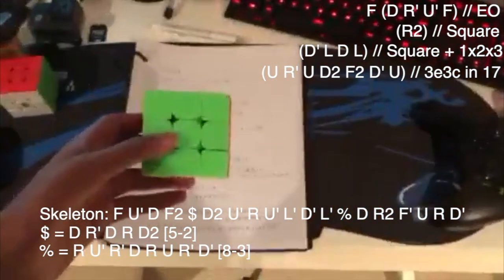My first insertion was at this spot, and this was probably the luckiest part of the whole solve. I saw that if I just inserted this edge here, it would leave me with three corners — that's 5 more moves to three corners. But that last move of the insertion is a D2, which cancels two moves with the moves after it, which leaves 3C in 20 moves. That was a five-move insertion that canceled two, so that's pretty lucky for 3E3C. I was pretty happy with this.